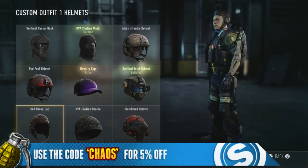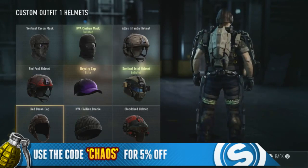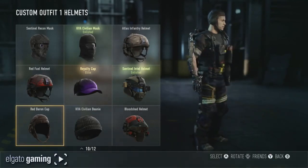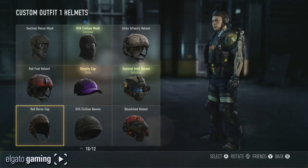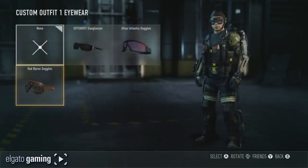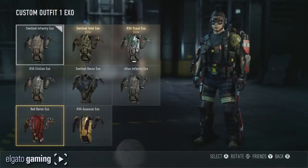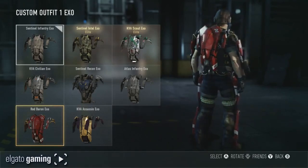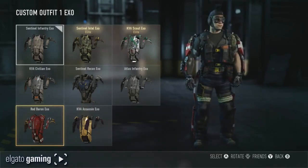Basically, a dogfight is where two planes are in the air going at it one-on-one. In Advanced Warfare, if you're in the air and you kill another guy while he's in the air, you're gonna get a dogfight medal. A lot of people say that's a strafe medal — well, if you're in the air and you get the kill while you're moving, that's a strafe medal. But if the guy is also airborne while you're both shooting at each other and you get the kill, that's how you earn a dogfight medal.